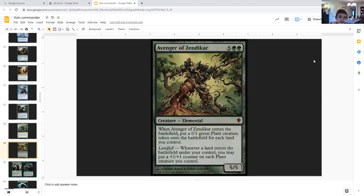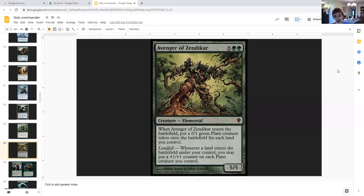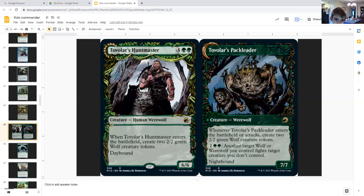Avenger of Zendikar also goes great in combination with Kodama. For five generic and double green, it's a creature elemental, five five. When it enters the battlefield, put a zero one green plant token onto the battlefield for each land you control. Landfall: whenever a land enters the battlefield under your control, you may put a plus one plus one counter on each plant you control. Since you're getting two Avengers via Volo, instead of one counter being put on each plant whenever a land drops, two counters are being put on each plant.